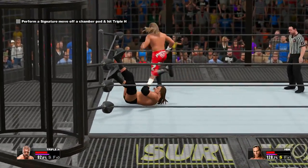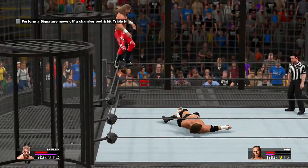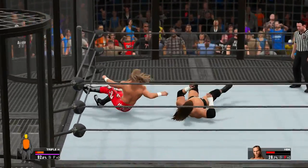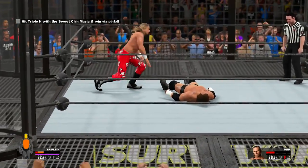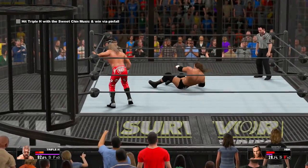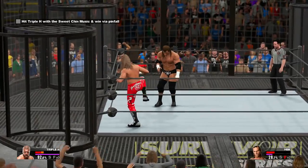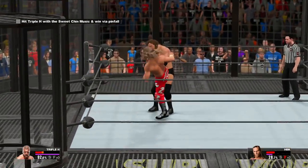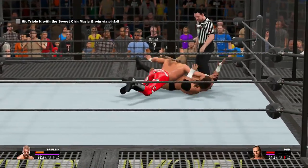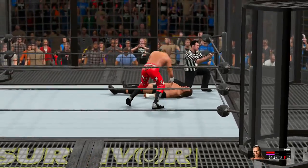We have a signature move now. Let's see if I can climb the ropes. This is tricky because even when Triple H is badly injured he moves fairly fast. But we got it — we got it. Now all we need to do is perform Sweet Chin Music and finish off this match. Let's see if I can hit it and end the match once and for all. There we go. Now all we need to do is go for the pinfall and the match will be over. Thank you so much for watching, my friends. I hope you enjoyed this video and found it useful, and I'll see you all later for the next part. Take care.